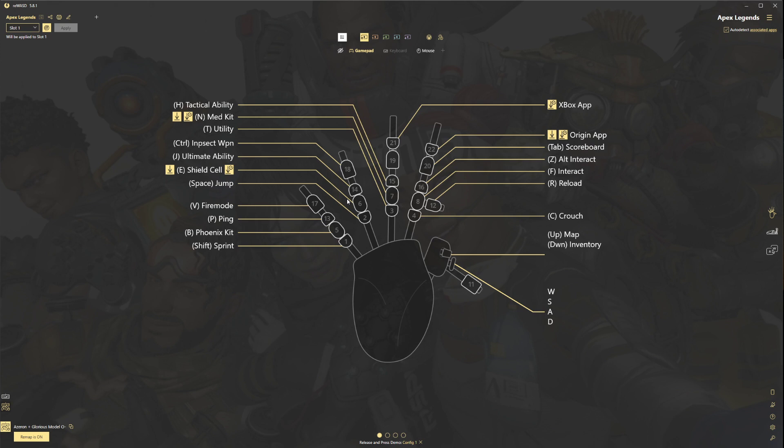I got this idea from a fellow Discord friend of mine — a great guy over at Dad's Gaming Discord. Great community if you're a dad who loves gaming, like-minded people, definitely recommend checking them out. With this setup, I have my shield cells and my shield battery all on one key, and on my 7 key, my syringe and my med kit.